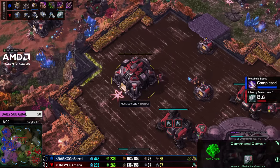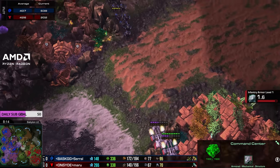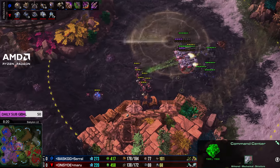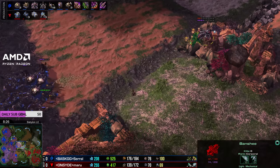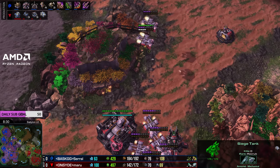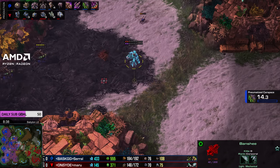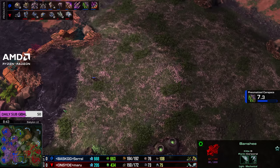Second factory is only on the way now. Fourth command center is up for Maru - we expect that to become an orbital in the near future. APM for both sides is very even - just above 400 for Serral, 425 for Maru. Marines coming in to focus down a few creep tumors. It does feel like the marine micro is not quite as crisp as it sometimes is for Maru. Playing online, both players will be on the US server - not very close to Finland nor Korea.